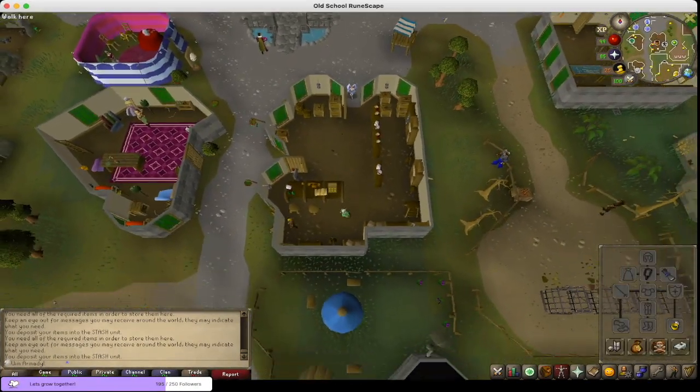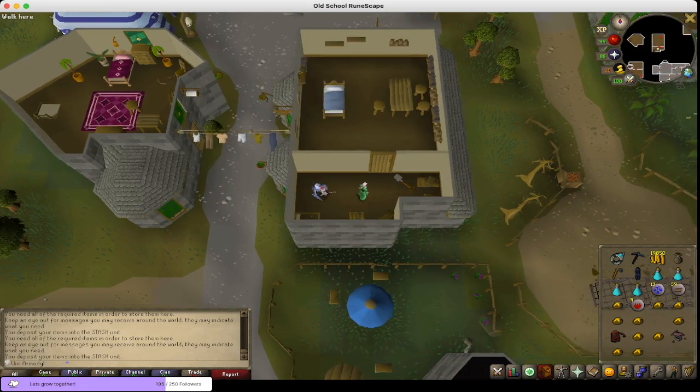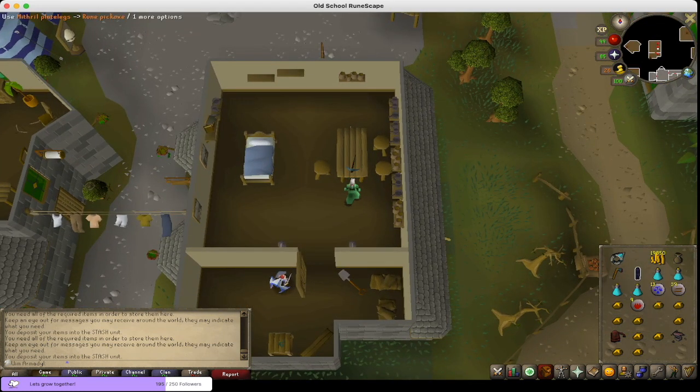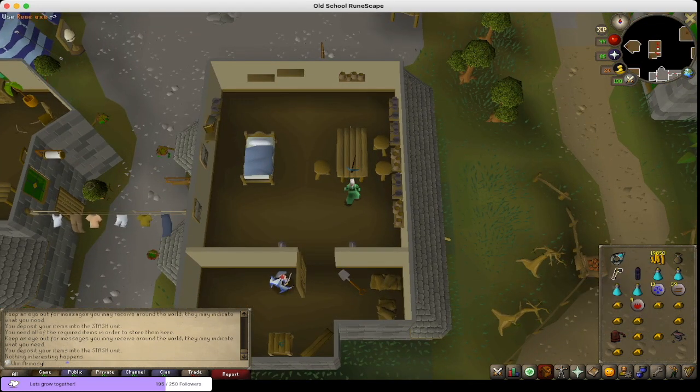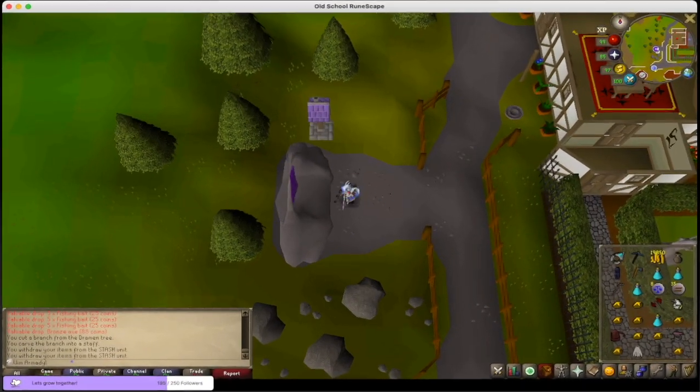There's another little trick: use the tables in the game. For example, this table, or any table — anything you put on a table will last 10 minutes. So if you need to do something really quickly, like go to Entrana, you just put all your weapons on the table, like the axes, the rune axe — you put it here and you just leave. And when you come back in 10 minutes, it should still be there.